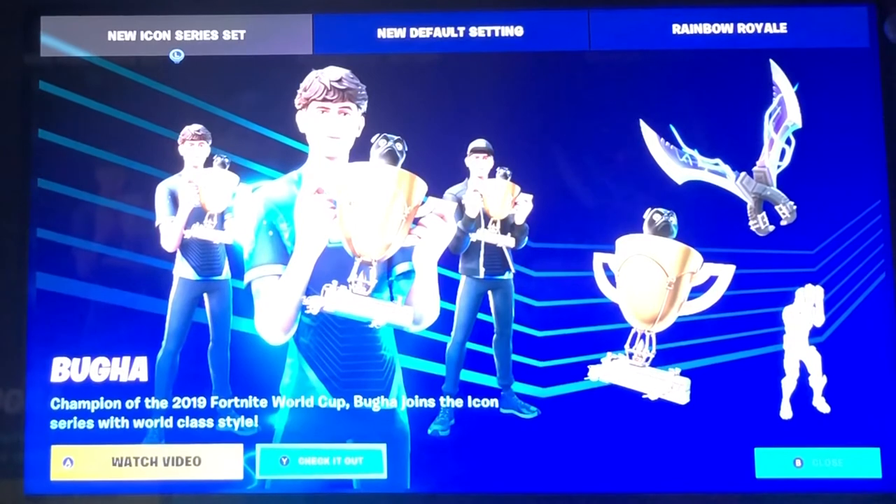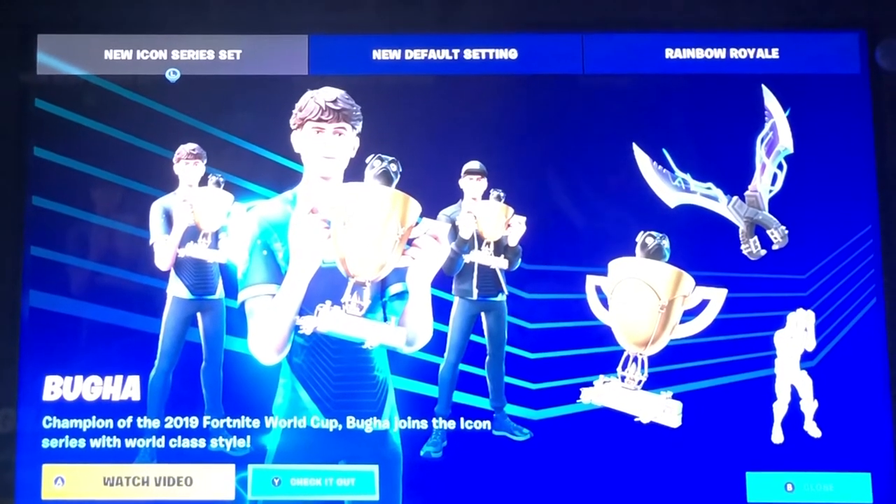Alright, so the first thing we have in the news is the new icon series set. We have Vuga and his cute little puppy.